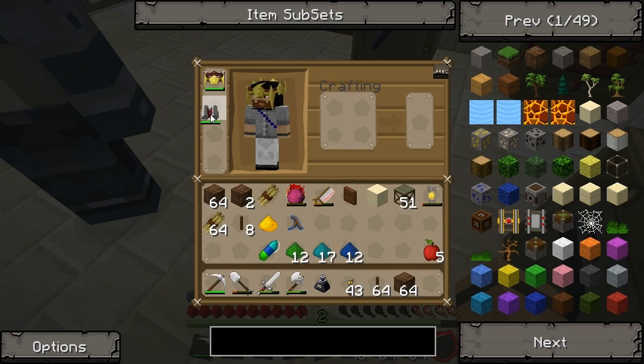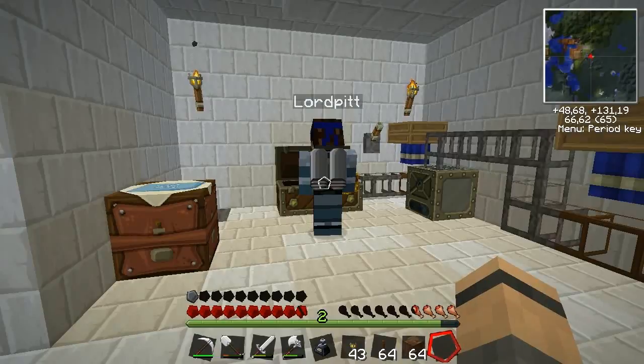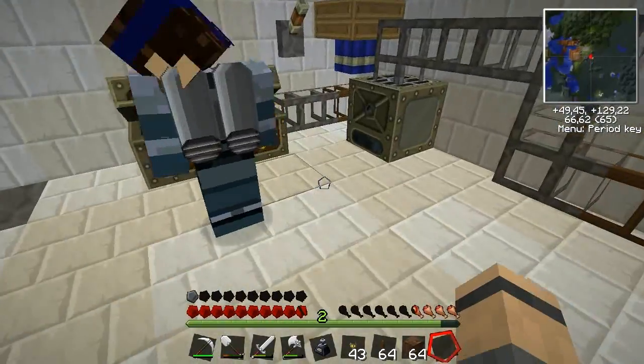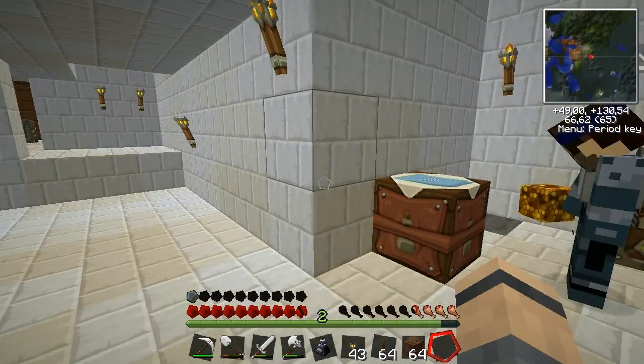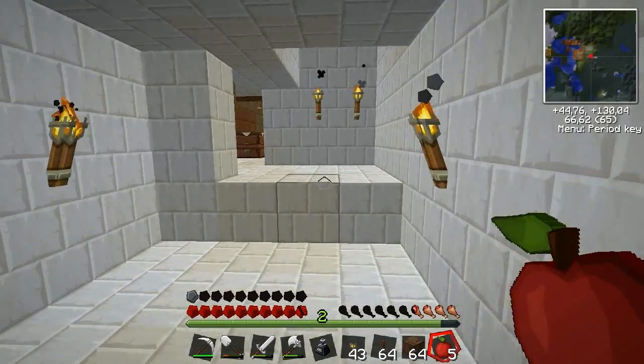Now to equip you. So it takes up the mid-armor slot. Yep, that's okay. Oh, the rubber boots. I currently don't have any rubber boots. If you're going to make them, you should make me a pair. Yeah, maybe I should.